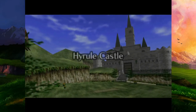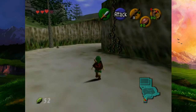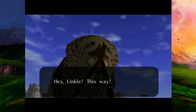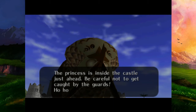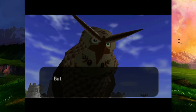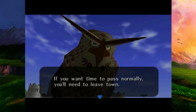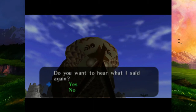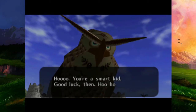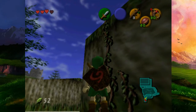Now comes one of the coolest parts of the game - I had a lot of fun with this part. It's the owl again. I don't need owl tips. 'Hey Link, this way! The princess is inside the castle - be careful not to get caught by the guards. On this ground, time flows normally, but time stands still while you are in Lon Lon Ranch or in a town.' Do you want to hear what I said again? No, I'm fine.